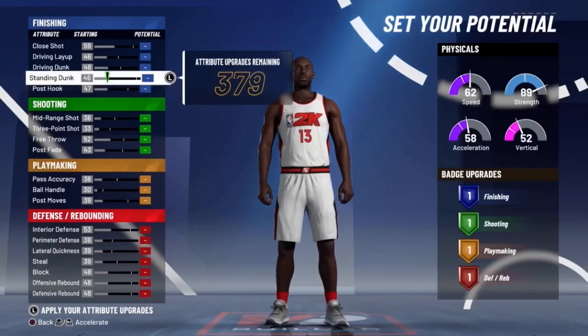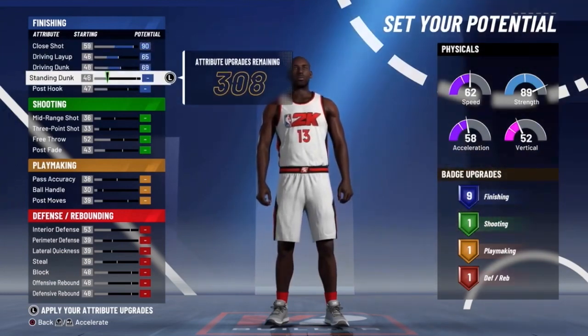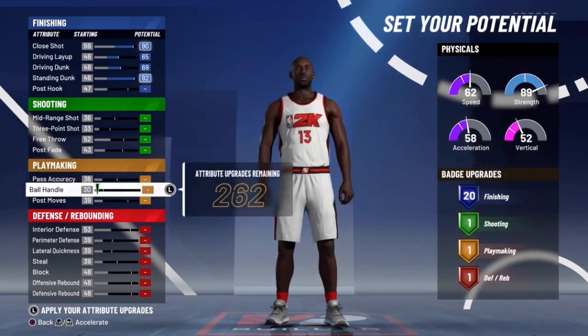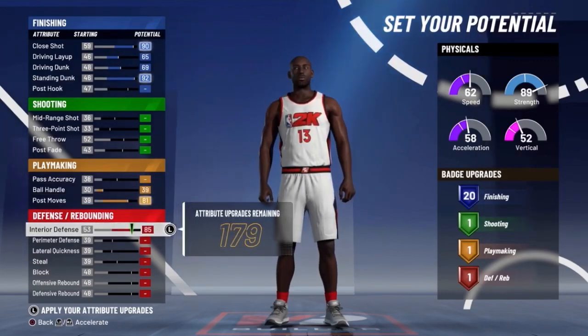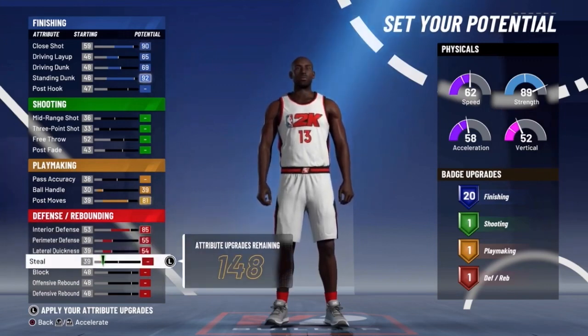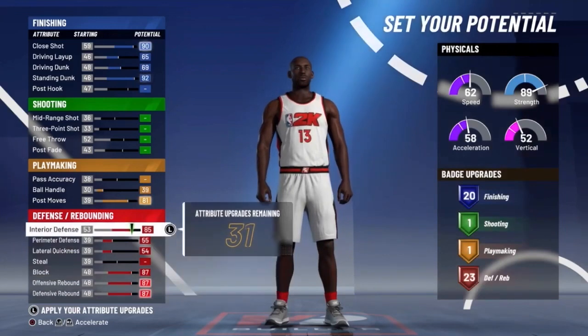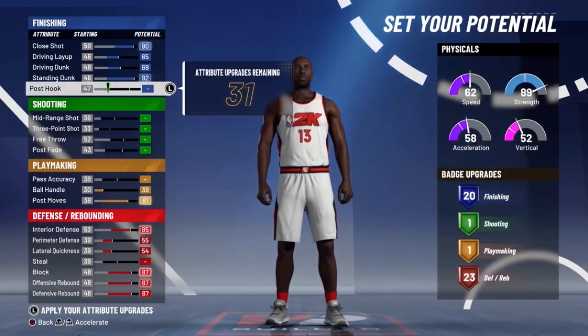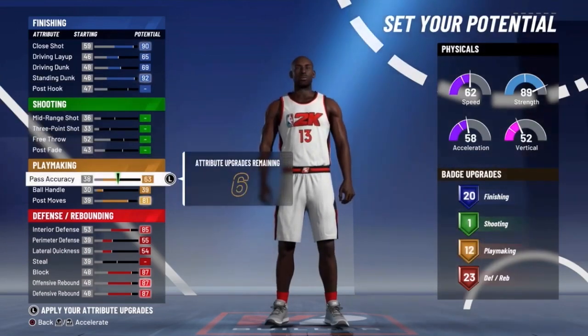Looking at the attributes, you want to max out everything when it comes to finishing besides the post hook — you'll see why. Ball handling and post moves you want maxed out. For defense, interior and perimeter lateral quickness, block, offensive and defensive rebound need to be maxed out. I have 31 attributes left and I put the rest into post hook.